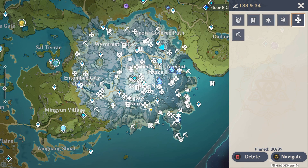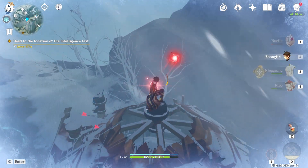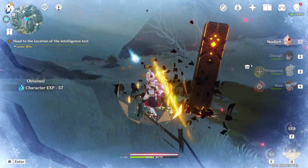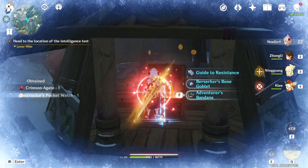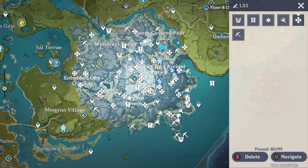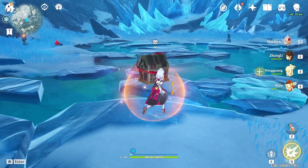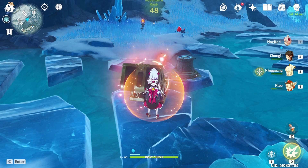Locations 33 and 34: there's a little hut with the first Crimson Agate on top of it, as well as a chest below inside the building — you have to clear out the enemies and then grab that chest. Location 35 is inside the caverns. All you have to do is stand on it and it will disappear. The next Crimson Agate is in the same area — finish the challenge and a chest will pop up for you to grab.